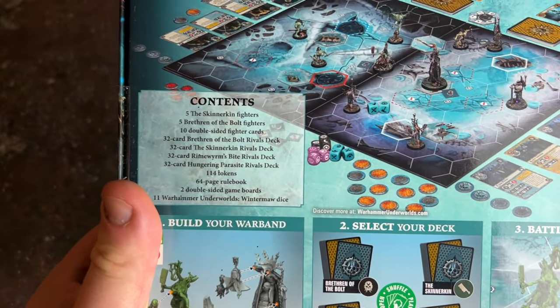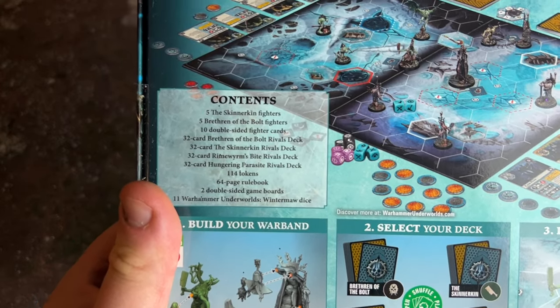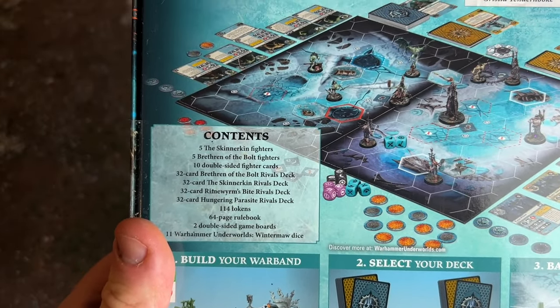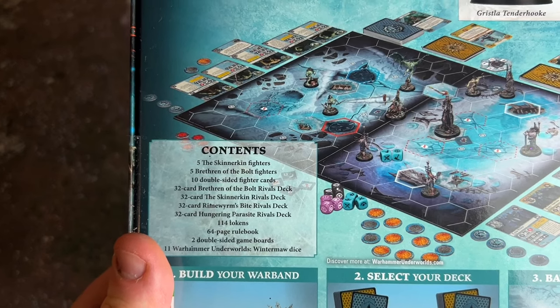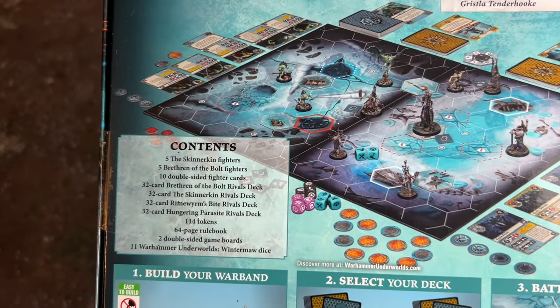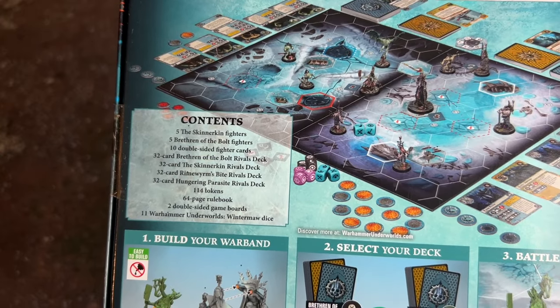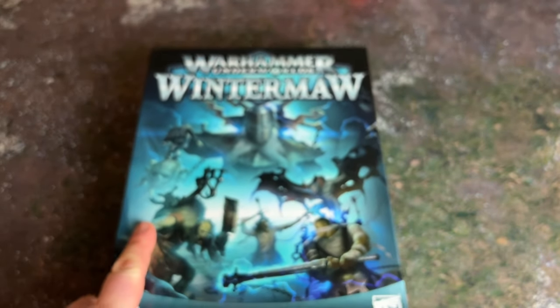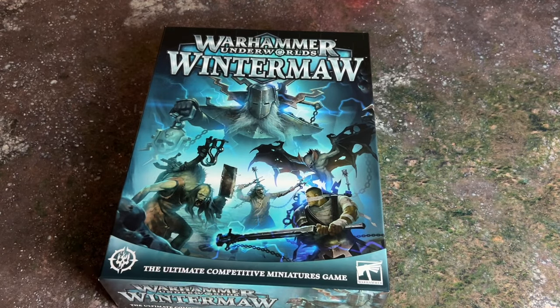Let's have a look at the contents. We've got five Skinner Kin fighters, five Brethren of the Bolt fighters, ten double-sided fighter cards, a 32-card Brethren of the Bolt rivals deck, a 32-card Skinner Kin rivals deck, a 32-card Rhyme Worm's Bite rivals deck usable by any warband, and a 32-card Hungering Parasite rivals deck. We've also got tokens, the rulebook, game boards, and Wintermoor dice. It's a hefty box as always. Let's crack it open and get the unboxing started.